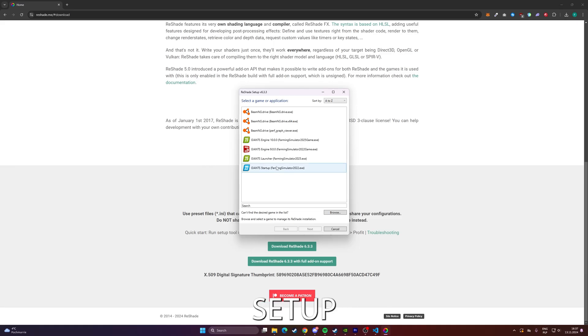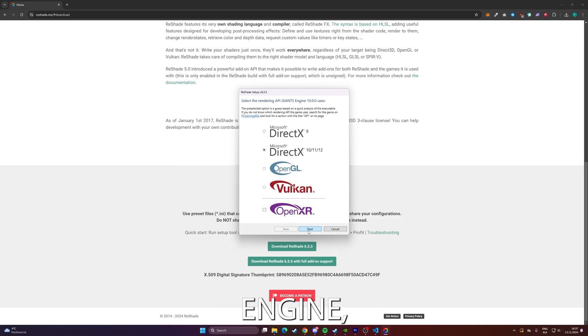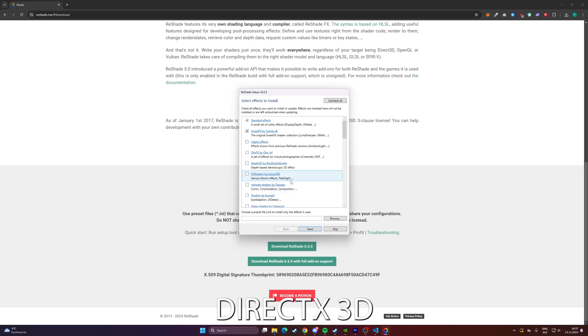When the ReShade setup opens, you'll be asked to choose the application that Farming Simulator 25 uses. From the list of applications, select Giant's Engine. This is the engine that runs Farming Simulator. After selecting Giant's Engine, ReShade will prompt you to choose a rendering API. For Farming Simulator 25, select Direct3D 10-11-12 to proceed.